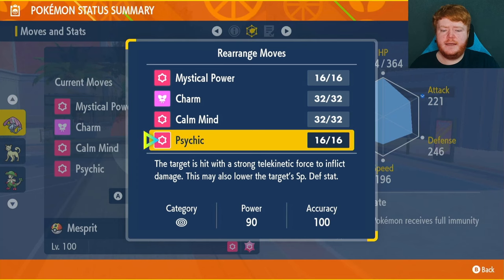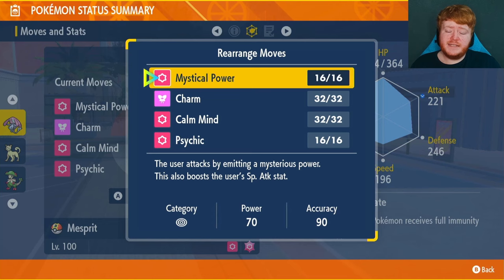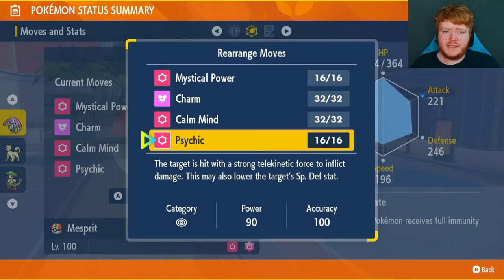Helping Hand is just there — we're not really going to use it that much. Calm Mind increases our Special Attack and Special Defense. Charm lowers their physical Attack by two stages. Mystical Power — every time we hit with this move it boosts our Special Attack. We're going to use this most of the raid, and if they've got a little bit of health left and we don't want to risk anything, we'll just go with Helping Hand.